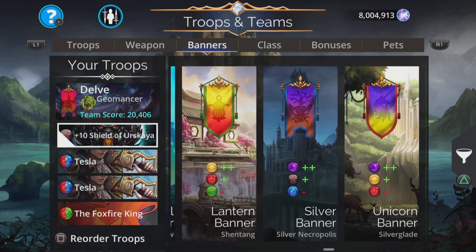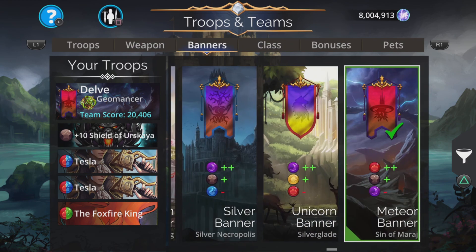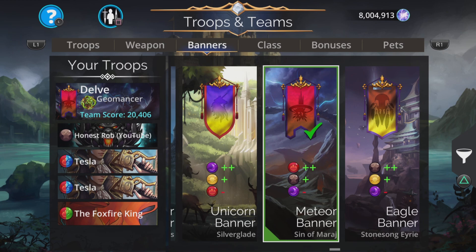I am doing this as a no mythic team, so I'm just going to show you this one. The banner for this is going to be plus two red, plus one brown, minus one purple — the meteor banner from the Sin of Mirage.